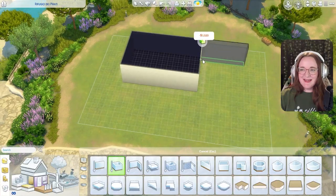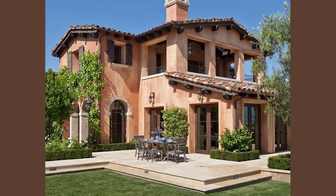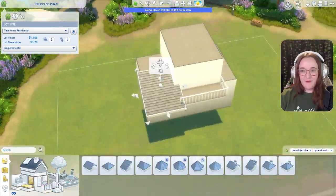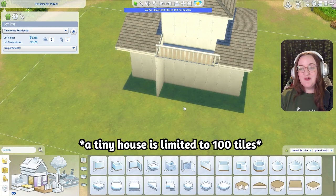Leo is a sun sign, so I'm building on Tartosa. It feels right to do a warmer climate. This house is going to be very Mediterranean and Adobe inspired. In the front here, I want to have a covered awning patio.